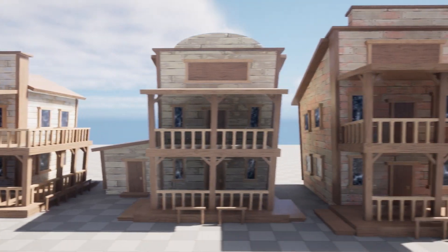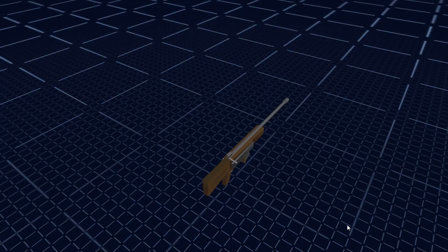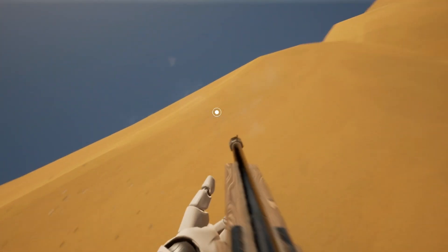Now let's move on to the game engine where we can pop these assets right in. This already looks quite cool. I then make a quick gun using Sloid again and a shooting mechanic by simply spawning a projectile at the end of the barrel.